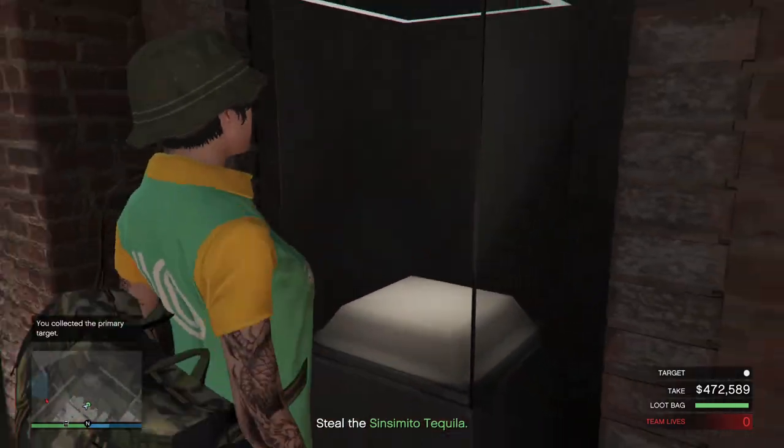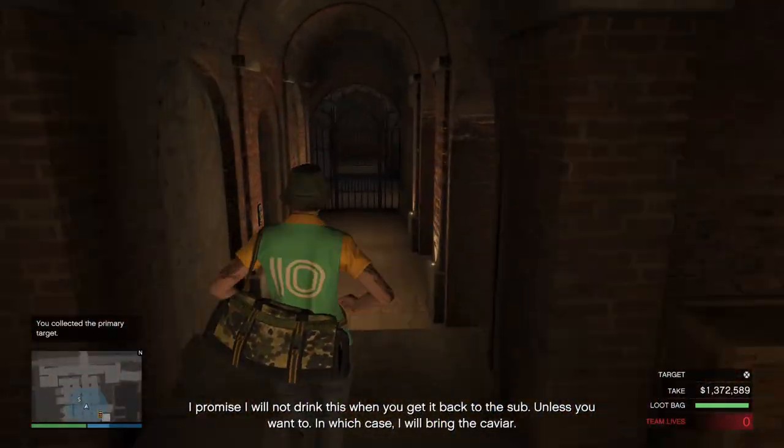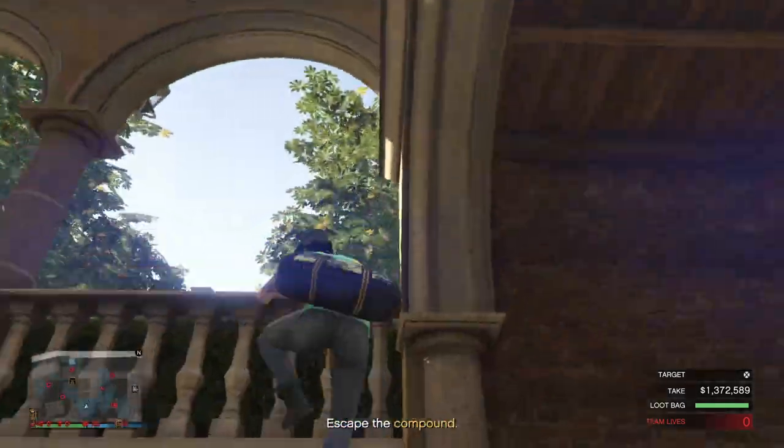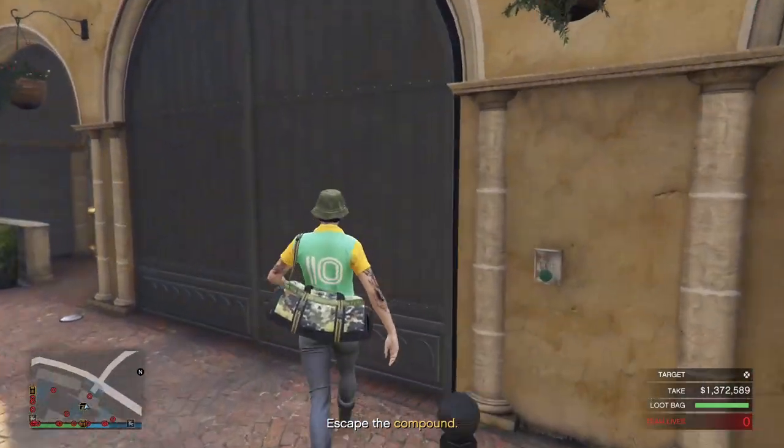After collecting the primary target, just take the Mancha Scout and make the jump from the cliff. Keep swimming, and eventually the text 'Escape Cayo Perico' will disappear, indicating that your heist is complete.